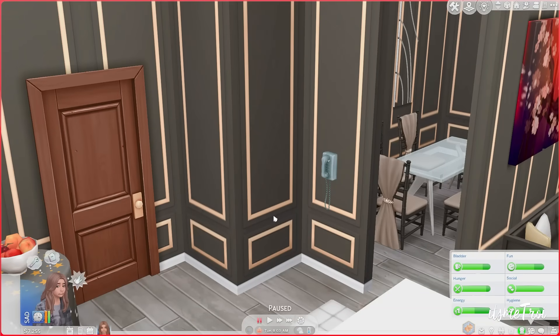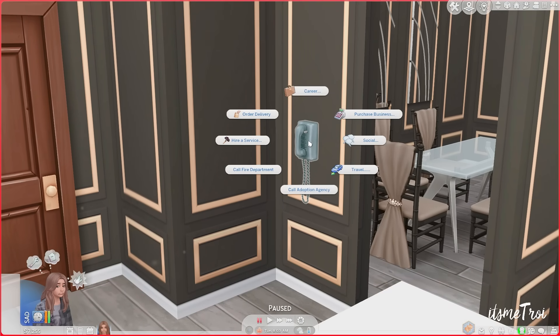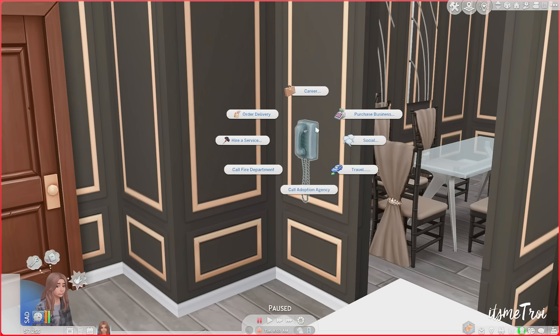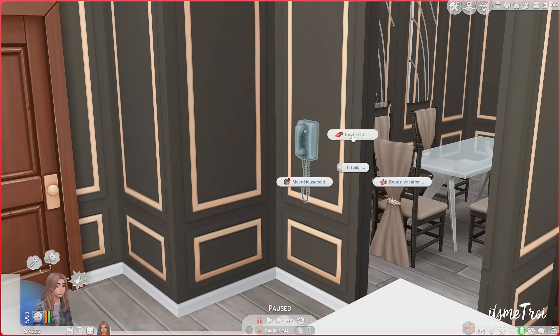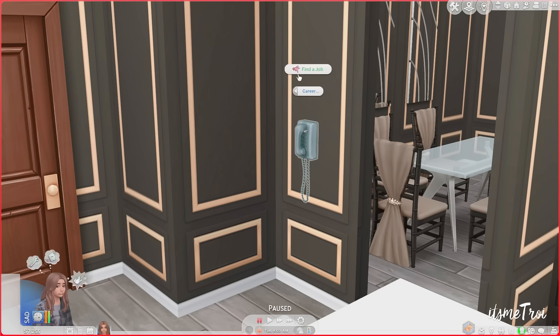The next mod I want to show you is the Functional Wall Phone from A Winged Llama. You're probably wondering why this mod — a lot of people don't use landlines anymore, but we did back in the day, and it's perfect for Sims who want that realistic landline gameplay. This mod gives you three different types of phones. You can order delivery, hire a service, call the fire department, call the adoption agency, travel, invite out, book a vacation, move your household, ask on a date, plan events, and purchase a business.